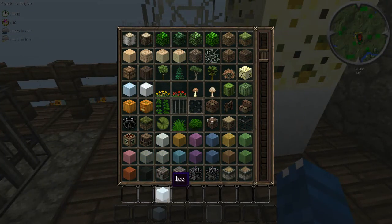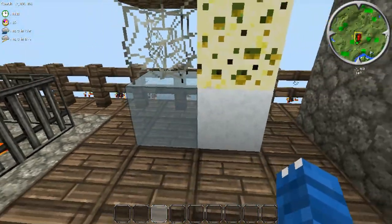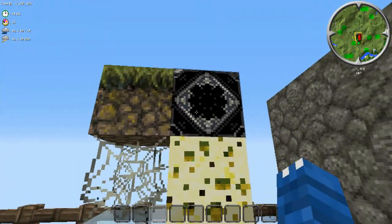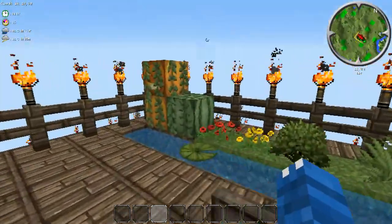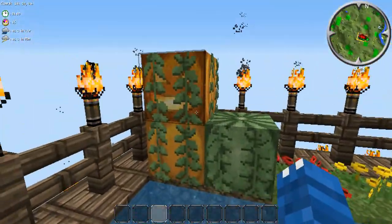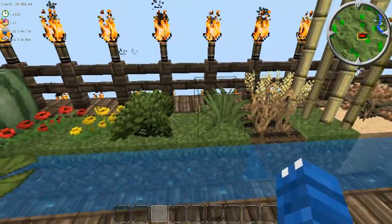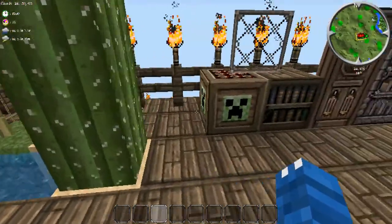I really should do something about this ice so it doesn't constantly pop in here, but that's alright. Here we have the ice block, snow block, cobweb, sponge, mycelium, and endstone — I really don't like the look of endstone. Here are the mushrooms, lily pad, vines, jack-o'-lantern pumpkin, melon, flowers, grass, the wheat, the dead shrub, sugar cane, and cactus.